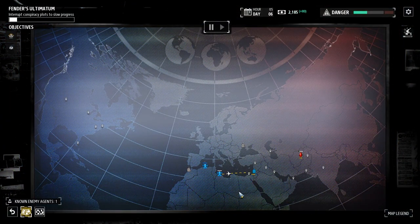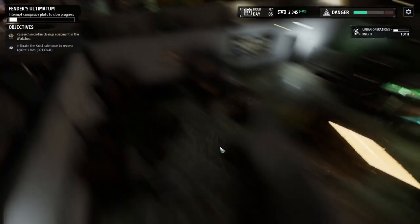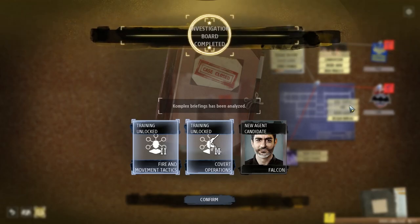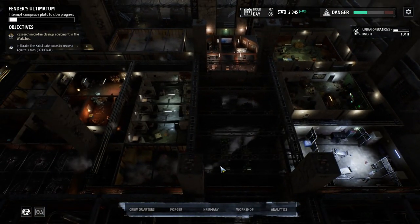We've got an informant in Tripoli. Nice. And more intel from Algiers. Right off the bat, we've got a link to high society and a link to a golf course. That gets us a couple of new training options and another agent candidate, though obviously we can't actually afford any of this at the moment. It also tells us that high society is a code word for the GRU, which I think is Russian intelligence. I'd have to double check that though. Let's have a look at that new recruit.